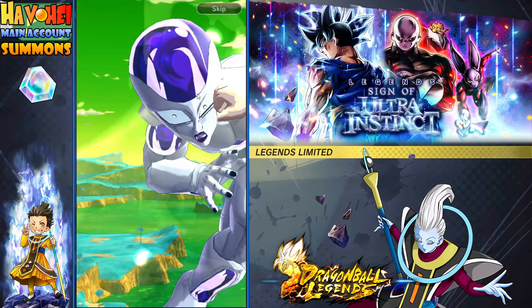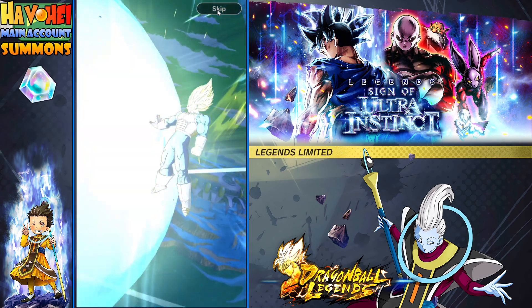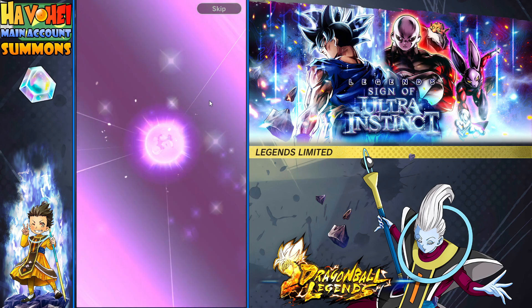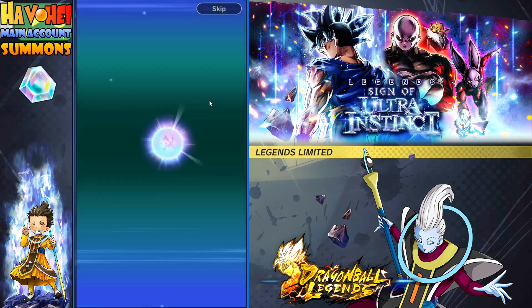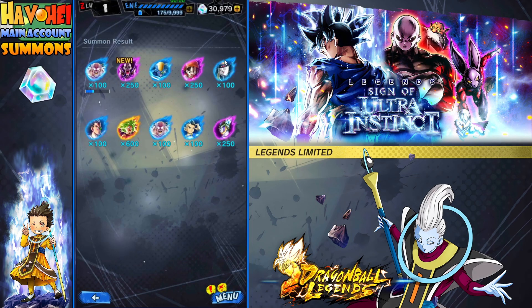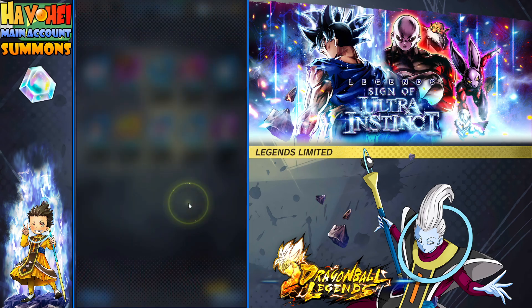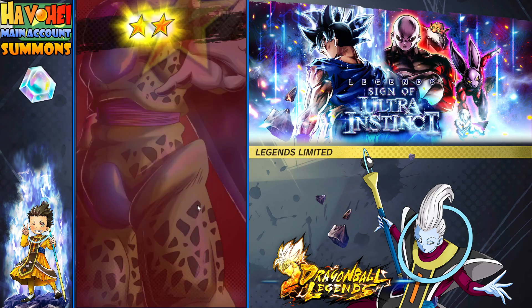Got a Vegeta animation. When we have a decent animation, we'll click through. There's a sparking here and it's just Kefla — we'll take her. But we're looking for the new units, of course. I don't even remember if I pulled Topo or not, but I think we need a copy of Topo.